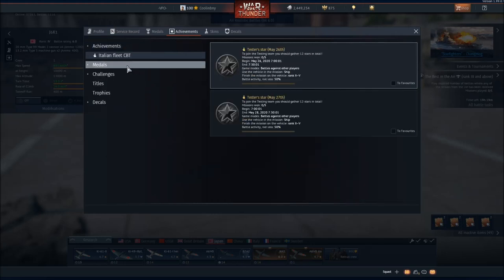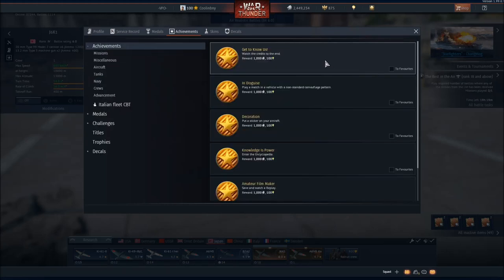Before getting into achievements, I'll show you that right here is exactly where you'll find your event progress. If there's an event — maybe a tank grinding event or a plane you want to grind — this is where you'll get it. Right now there's the Italian Fleet Closed Beta Test, and this is exactly where you'll track your progress toward gaining access to that and getting event vehicles.